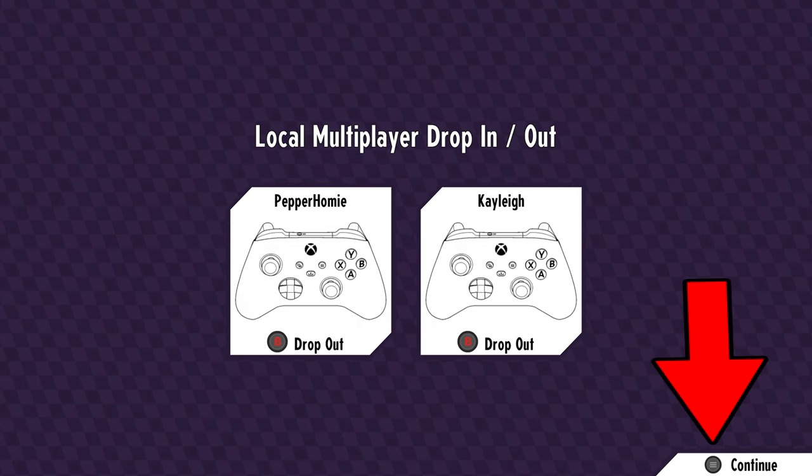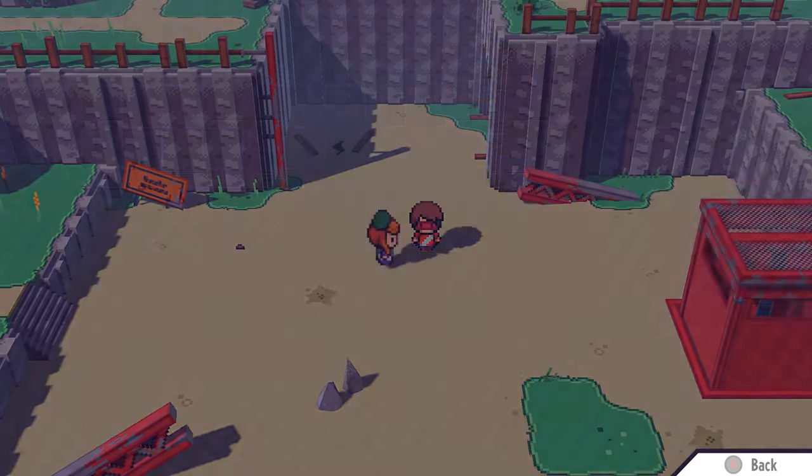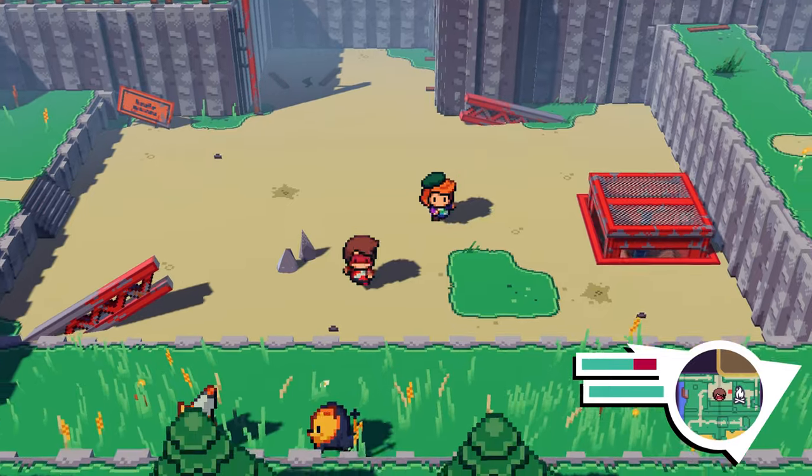Press the button on the bottom right and you will be playing co-op. That'll do it for this guide — comment below if you have any questions and I will try to help.